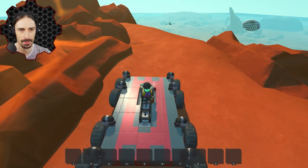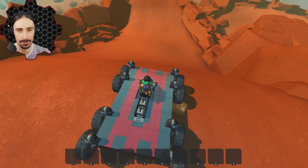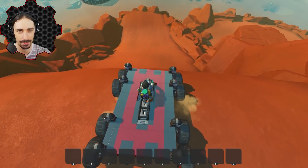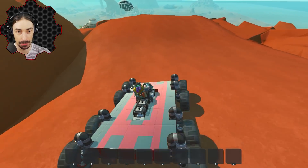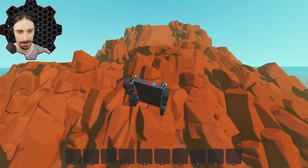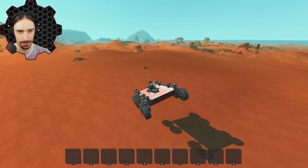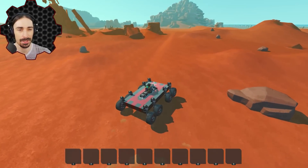Continuing up to the top for the jump — this is way steeper than I thought, like a vert ramp drop-in. Going off the top I wasn't sure I'd clear those rocks on the way down, but we made it all the way down. Check that out!